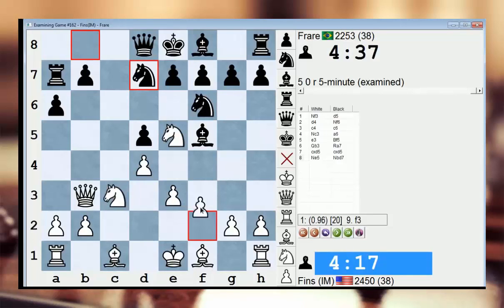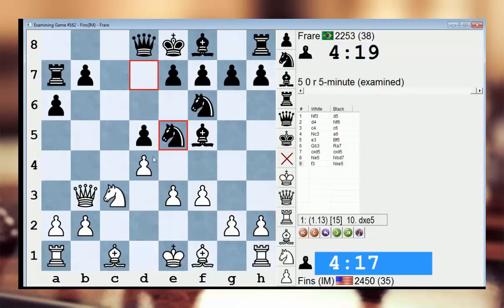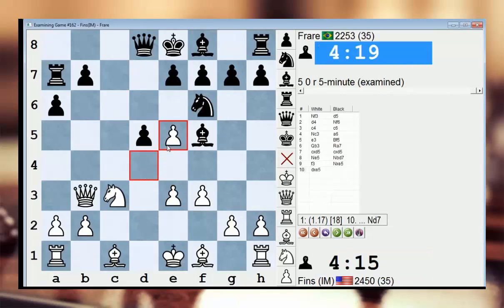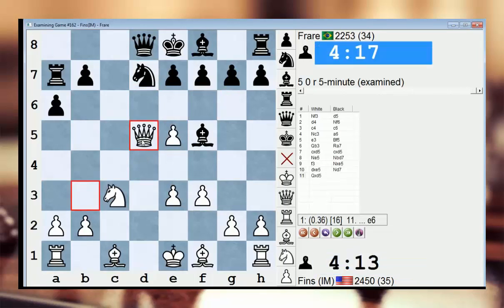Wow — the engine really likes f3 in this position. Not a plan I considered. f3 intending e4 or maybe g4. Mainly g4, it looks like. Having the knight on e5 is kind of nice because he can't really take there without losing a pawn. Something like this — I think I can probably just go and win a pawn, although the computer thinks he might have some compensation.